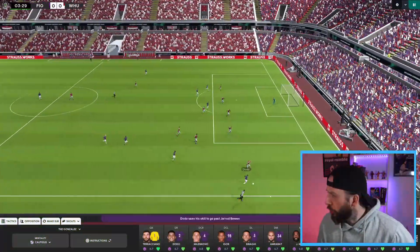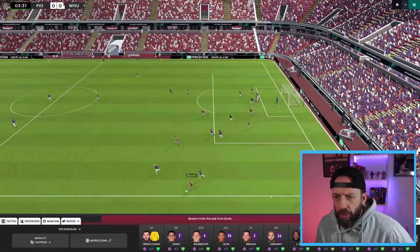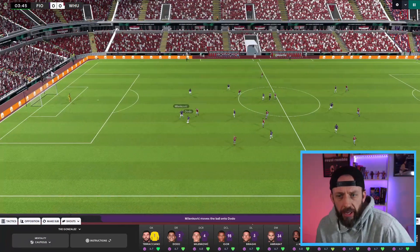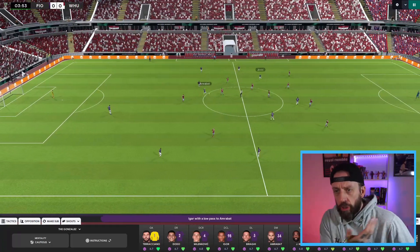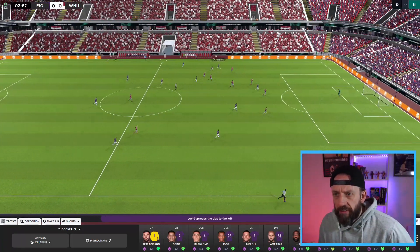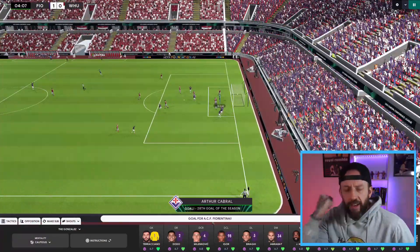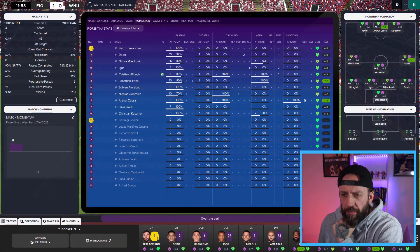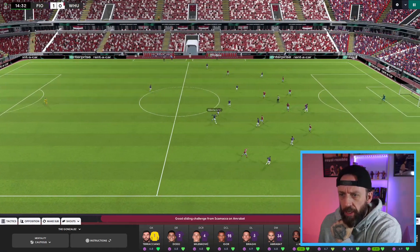Early days in the match, but here comes Dodo down the right-hand side. The wing-back into the playmaker, back to Dodo wing-back, but he's losing it. West Ham are a tidy team - they're trying to hit us on the break, but the boys get back with that low defensive line. Igor dribbling more as the centre-back. Here's Gonzalez, the man it's named after. Amrabat clips it forward, Akone gets there and Cabral puts it in for an early lead.